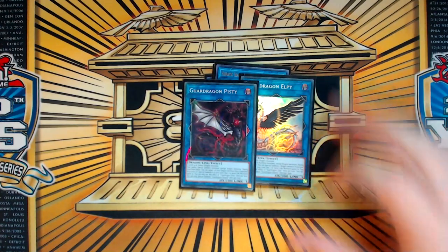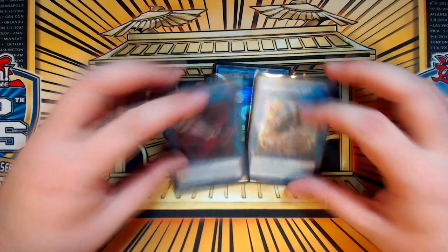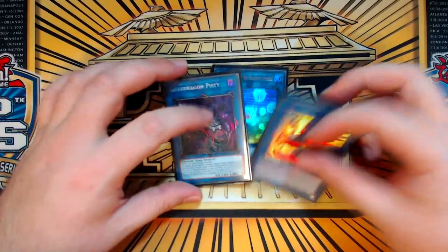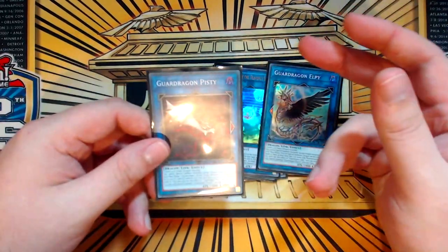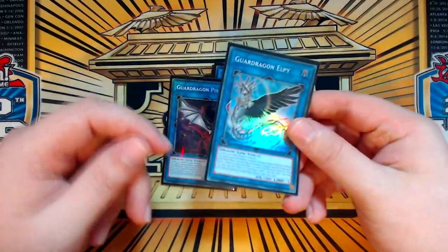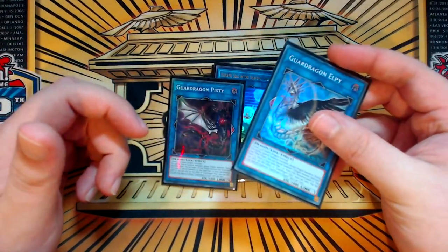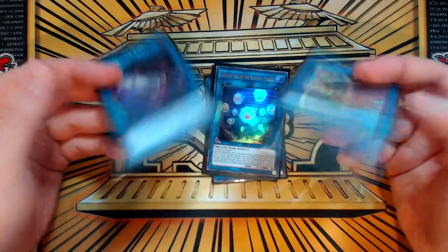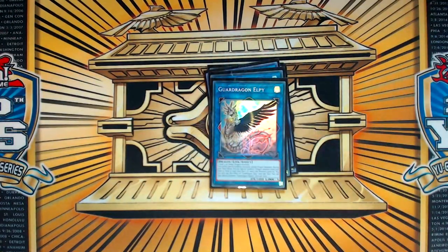Guard Dragon LP and Guard Dragon Pisty. Agripain is dead. I think these cards are a lot more fair now, but they're actually still kind of unfair. LP is just actually too much — I think Agripain plus Pisty would have been more proper to leave in the game, because LP is actually just insane in not just this deck but a bunch of others. LP was probably the one that needed to be banned, truthfully. But it's what we have, so we're gonna use them.